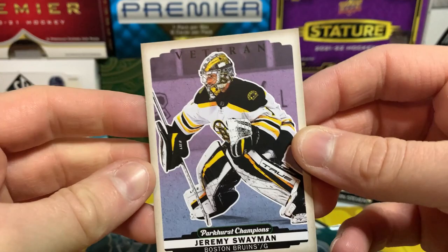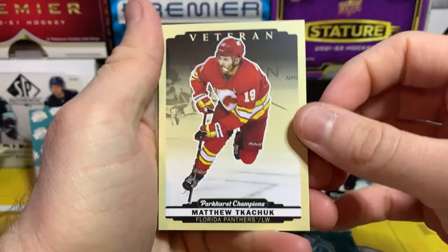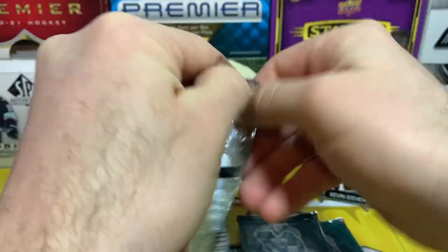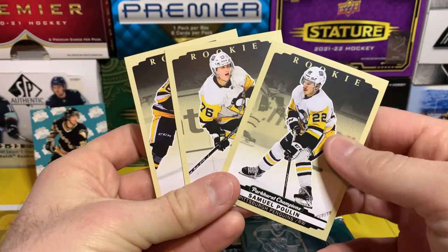Matthew Tkachuk, Jordan Harris, Victor Olofsson on the silver, and we got Zach Hyman also the color variation. Adam Fox, Spencer Carbery, York Strand, and Connor Brown. Braden Schneider, Quinn Hughes, Cole Perfetti on the silver — and there it is! Samuel Poulin rookie — there we go, now we got all three Pens rookies.